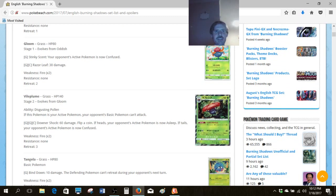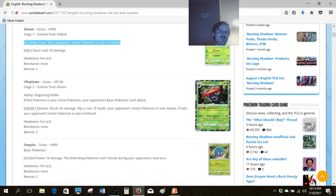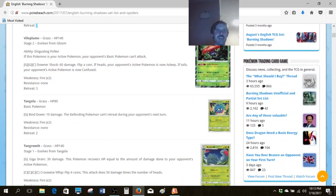Gloom is flat-out better than its Ancient Origins counterpart — it already did 30 for two and had 80 HP. The downside is a two-retreat cost, which isn't that appealing, but the fact that you can confuse your opponent is kind of cool. If somebody's running a Vileplume deck, either for Worlds or in Expanded next season, it's an interesting idea. The two-retreat cost makes it more of a toss-up than the Oddish going into your Vileplume variant.